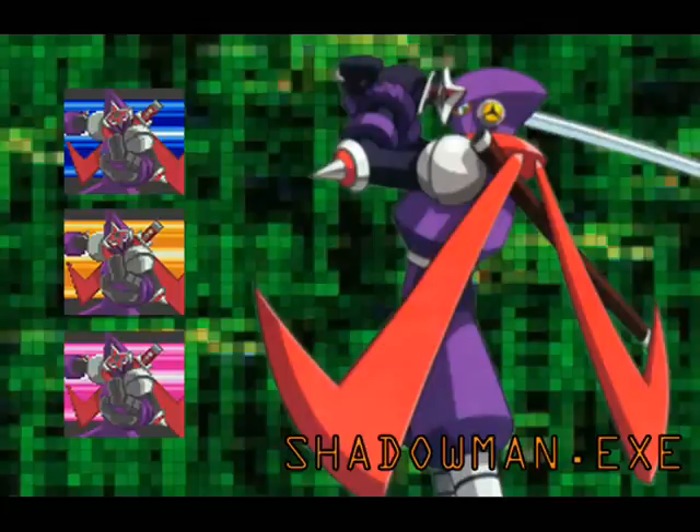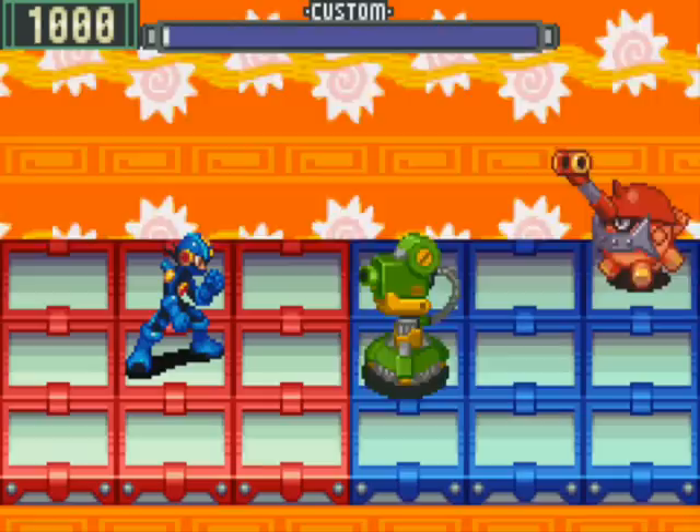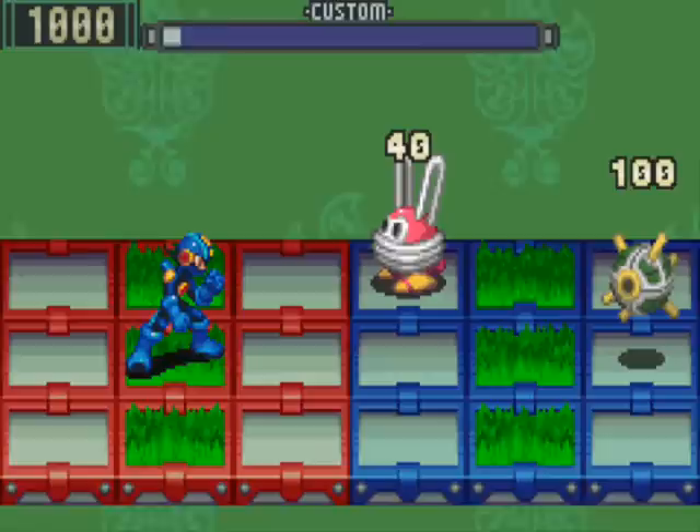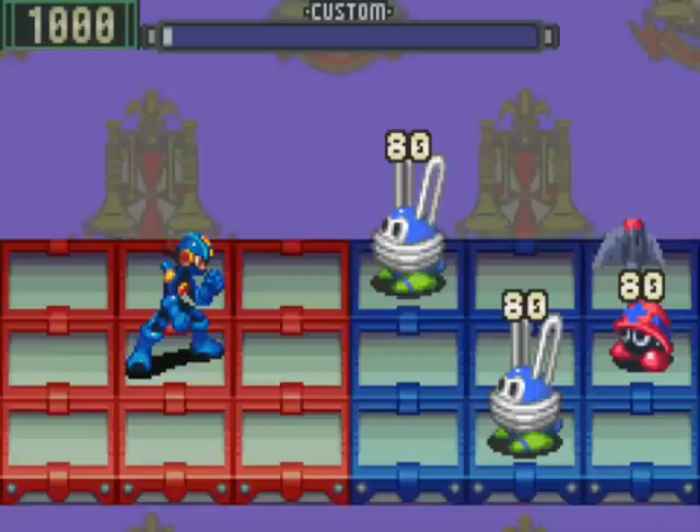Operated by the elusive Dark Miyabi is our next NetNavi: Shadow Man. Feel the power of the ninja. Yield to the power of the ninja. Be the ninja. Shadow Man splits into 3 and fires 3 shuriken that all do 60 damage. Shadow Man version 2 fires shuriken that do 70 damage each. Shadow Man version 3 throws shuriken that do 80 damage.